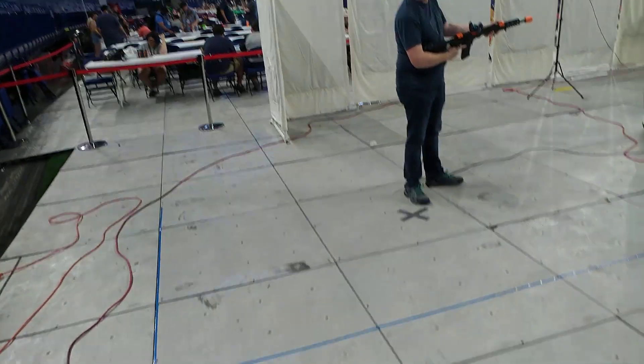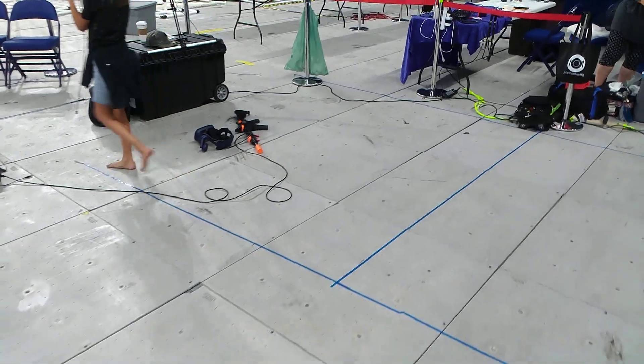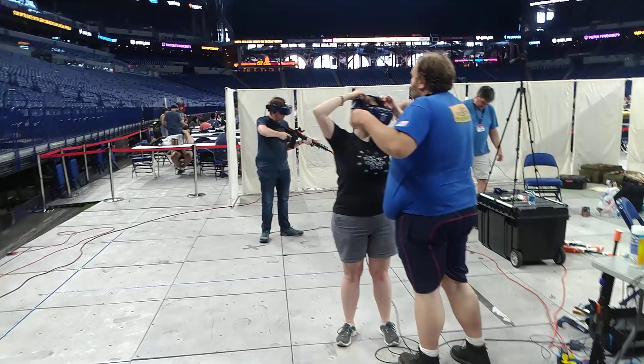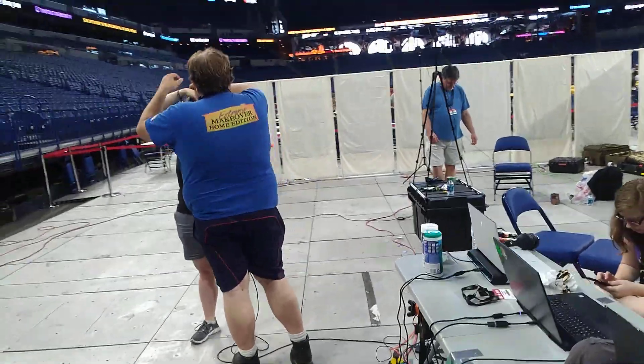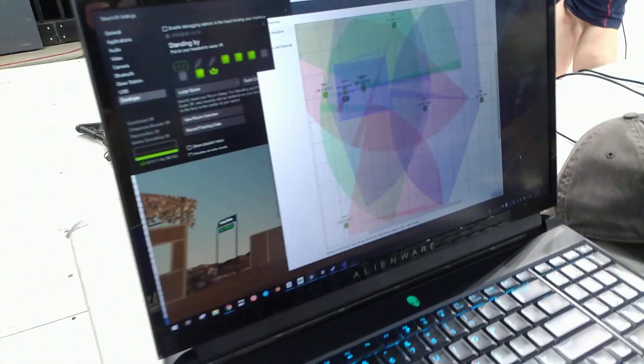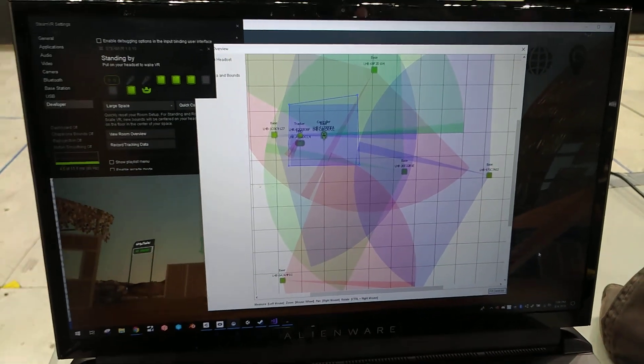We had four play spaces set up — one, two, three, and four here. The goal when I was setting this up was to try and get it so there were at least three base stations covering each area. There were four or five pros in there. To end up with the setup here, we had little zones that were all down in there.